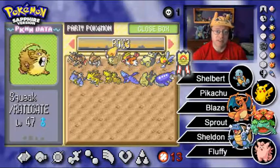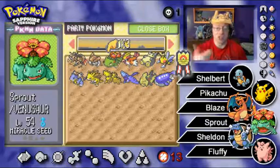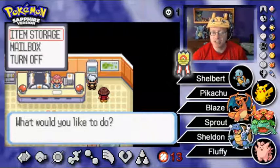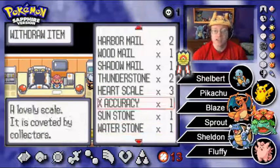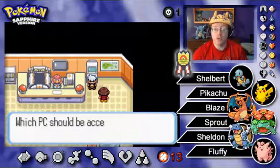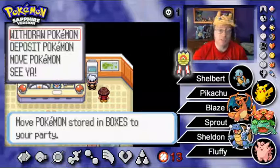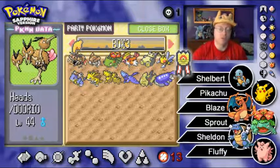The first thing I need to do is get a Heart Scale, because I want to teach a Pokemon a move it could learn previously. I was worried I'd have to spend a lot of time getting random encounters with Love Discs, which are pretty rare. But fortunately, I do have Heart Scales in the PC — we have three available! So I can switch a Pokemon back in. At some point off-camera I might want to do some Heart Scale grinding to have more available for teaching old moves to my Pokemon.